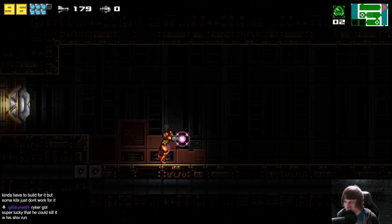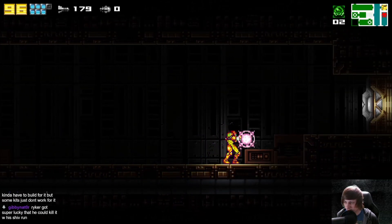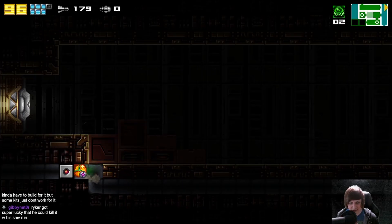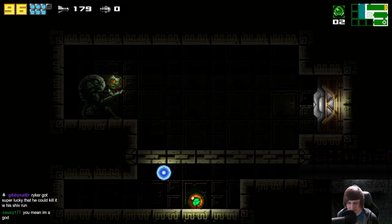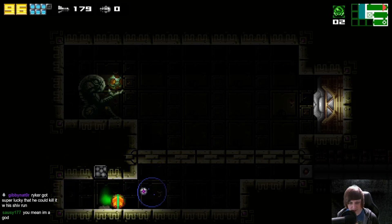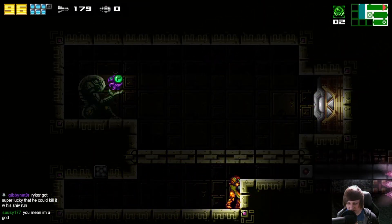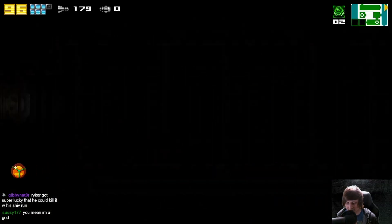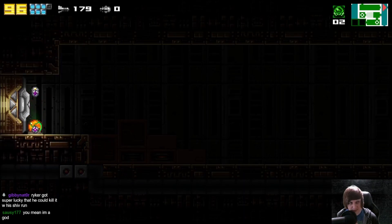This box made me think this wasn't an accessible room for us. That door's locked by some capacity. Usually there's a way to bomb through this stuff. We are actually just stuck in here until we figure it out. Plasma beam — he's a god. I guess the only thing I didn't try was morph ball bombing these doors.